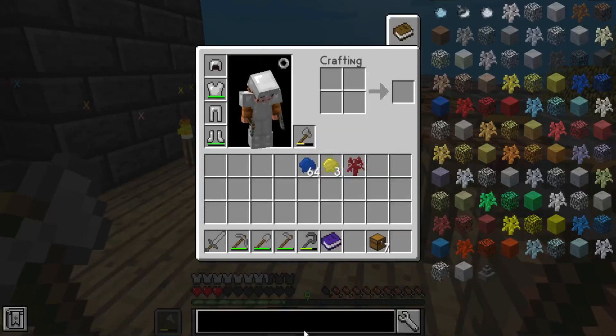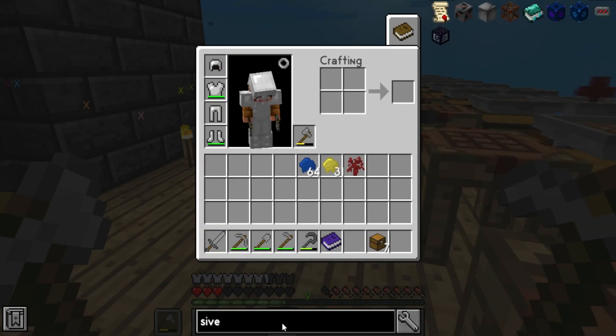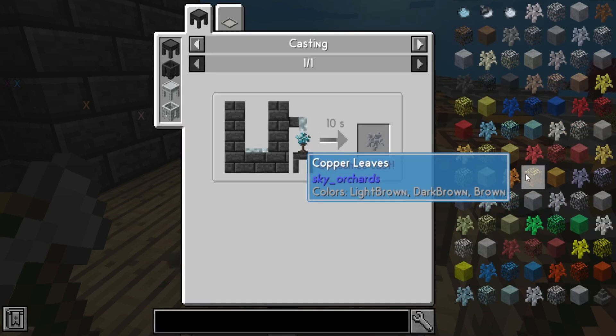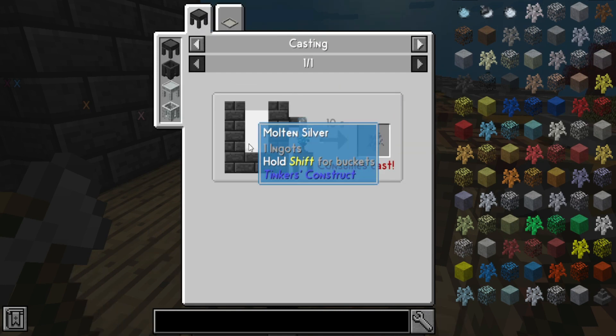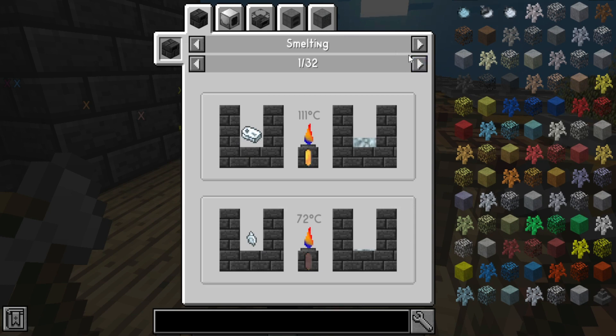Do we have silver? I don't think we have silver. Okay, how do we get this? No, we have to make it somehow. But how do we make molten silver? There must be a way to make this.